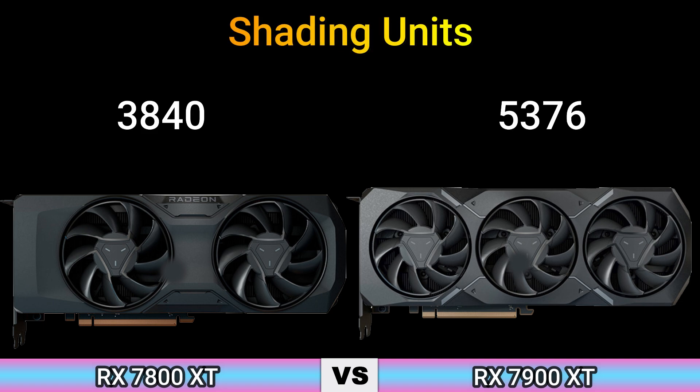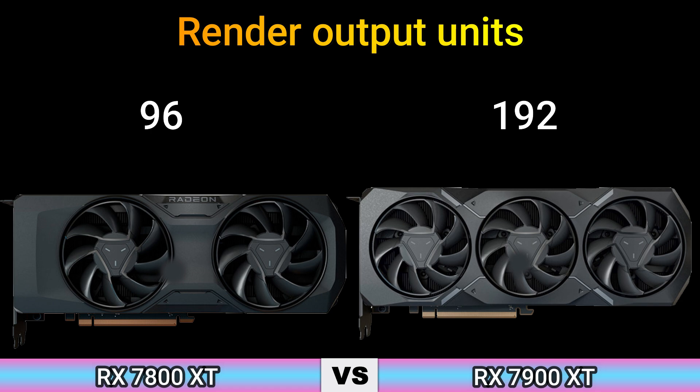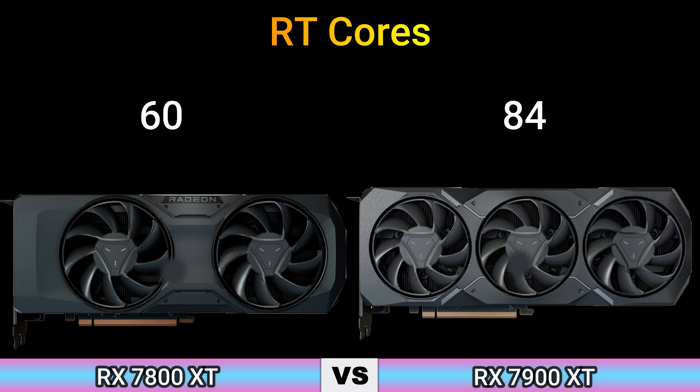Shading Units: 3840 and 5376. Texture Mapping Units: 240 and 336. Render Output Units: 96 and 192. RT Cores: 60 and 84.